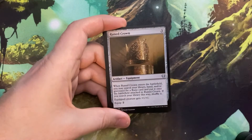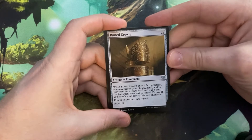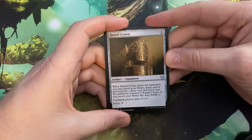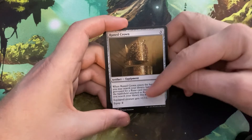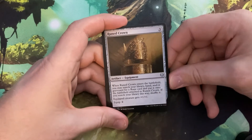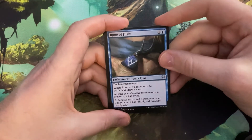Finally not a black card! This is Ruined Crown — three mana artifact equipment. When it enters the battlefield, you may search your library, hand, or graveyard for a Rune card and put it onto the battlefield attached to Ruined Crown; if you search your library, shuffle it. The equipped creature gets +1/+1 and has a Rune for two equip cost. That's right — Runes are a thing. I forgot about that. There are snow Runes, which makes sense with viking lore.